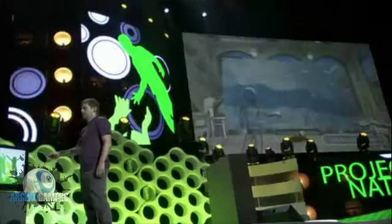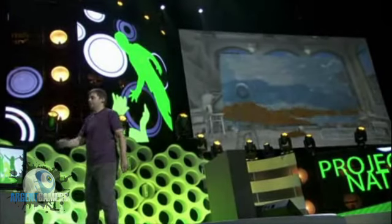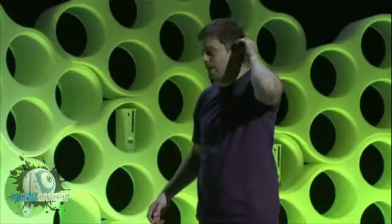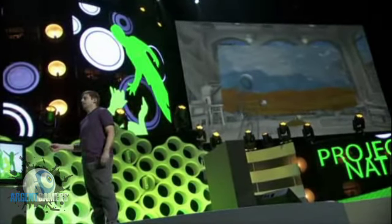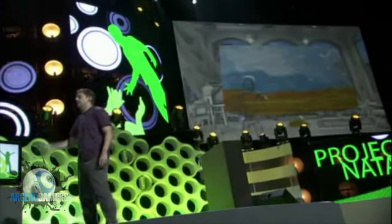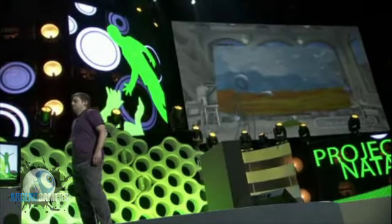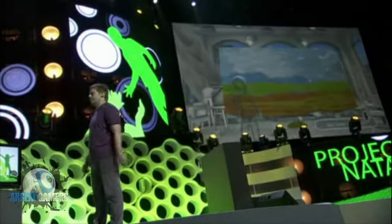Now let's put some earth down. Dark brown — there we go. Painting my ground. Then I want some brown, and I'll lay down a little extra texture. Then some light brown — a little more texture and color. Then I think I want a tree line in the background. Could I get some green? There's my tree line. That's a pretty awesome background.